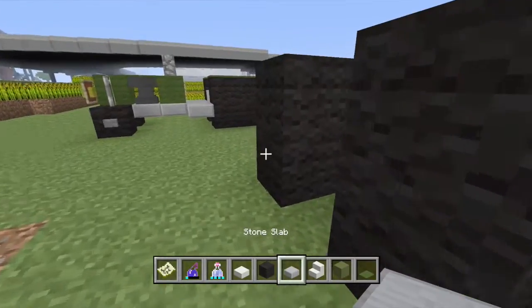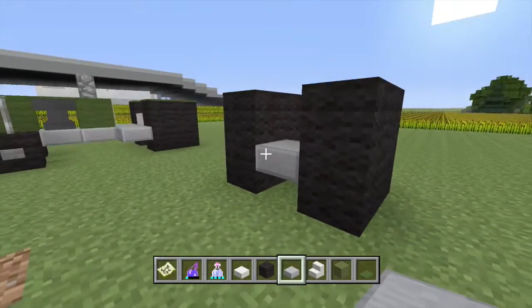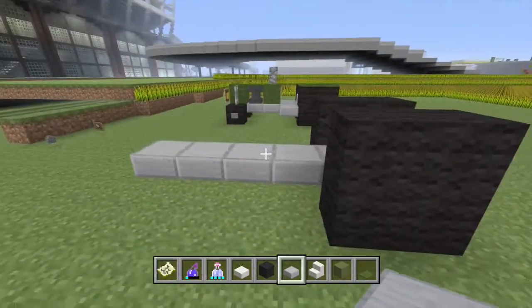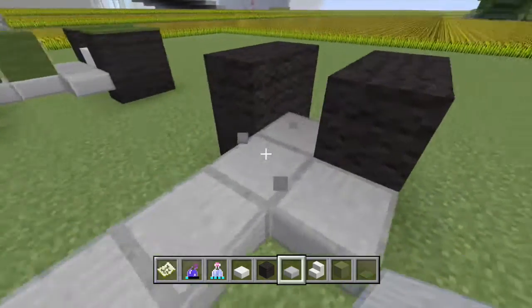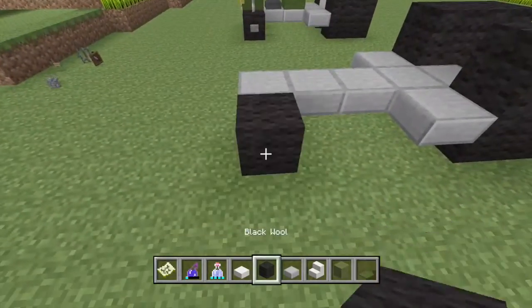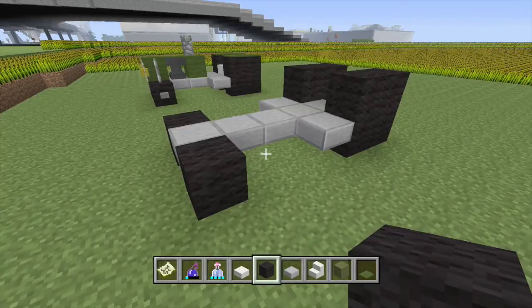Get a stone slab and you put it on the top of that first level one. You go down five. Then you're going to bring it out like a T. Put these two black blocks. You can pause it there if you need to.